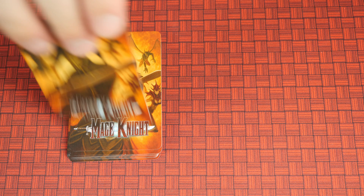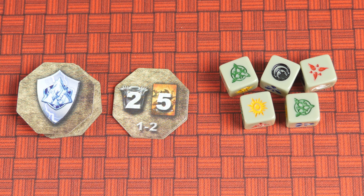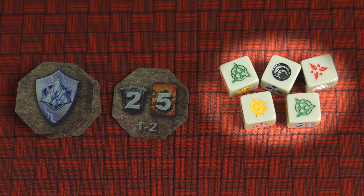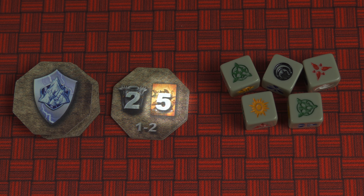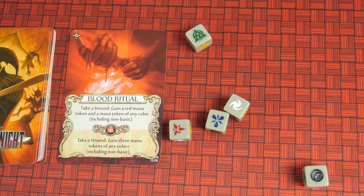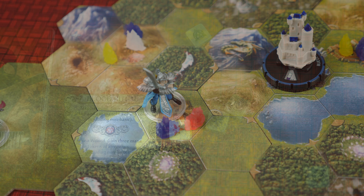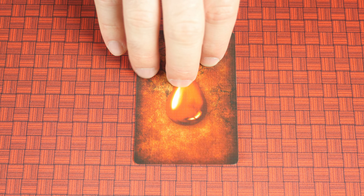If you land on a dilapidated building with at least one violation token, you may try to investigate and gain evidence against the mayor. Flip over a violation card, revealing an infraction the mayor has allowed to occur. To collect this as evidence, take a number of these government-issued dice equal to the amount shown on the right side of your action tile. Roll them, and if the color shown on the violation card matches the color rolled on at least one die, you successfully collect this evidence, gaining one of the violation tokens.